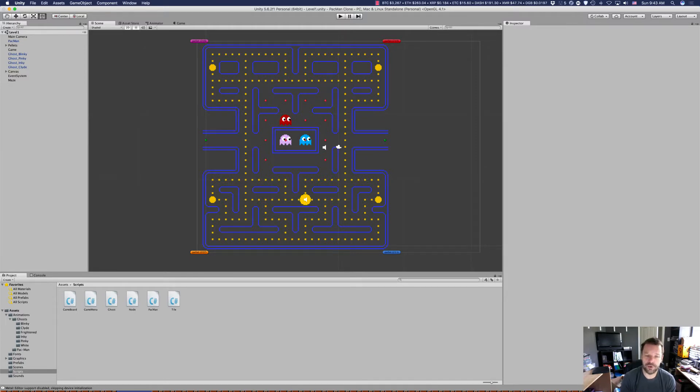So if you can do that four times within a level you should be able to get — well, let me do the math right: 200 plus 400 is 600, plus 800 is 1400, plus 1600 is 3000. Eating four energizer pellets and all ghosts each time would give you 12,000 points just for eating all the ghosts for every energizer pellet consumed in one level. That's pretty good.